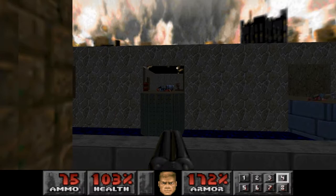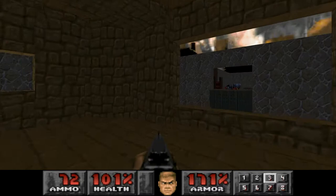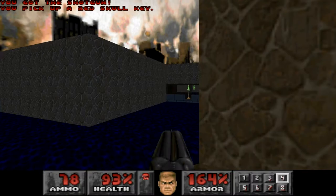Interesting fact: you can rocket jump to that ledge where the chaingun is. You can actually rocket jump from there to there, and subsequently to the exit ledge. I don't know if that's doable in specifically this version, but it is doable in the PC version. And if you want to try it, by all means — I encourage it.